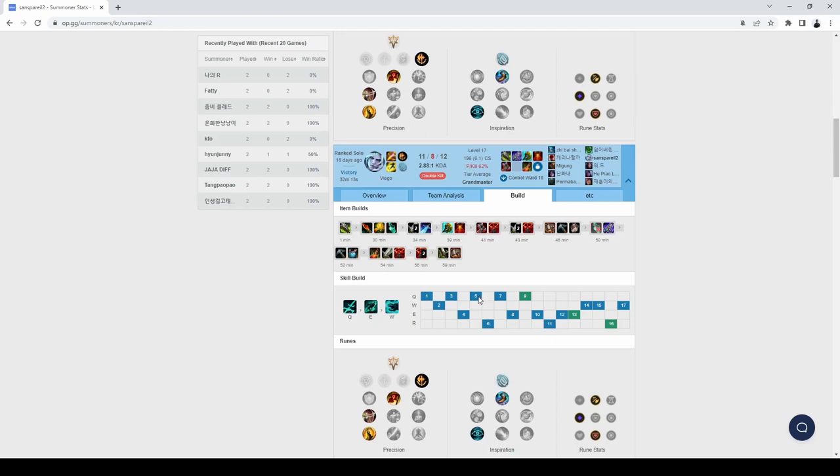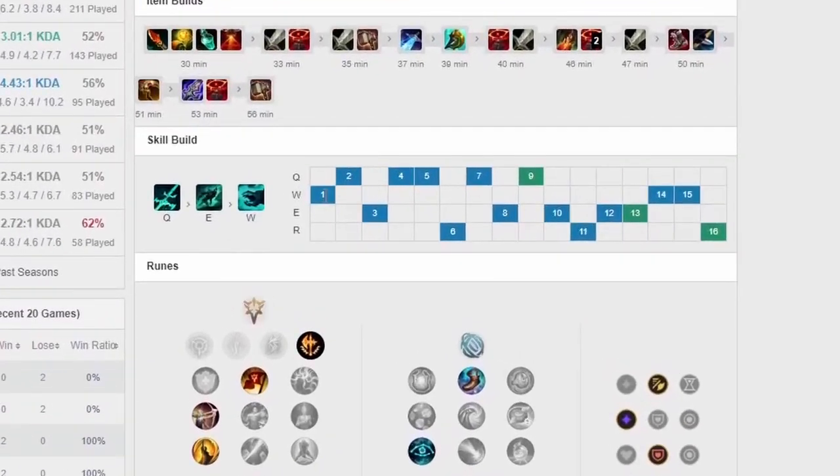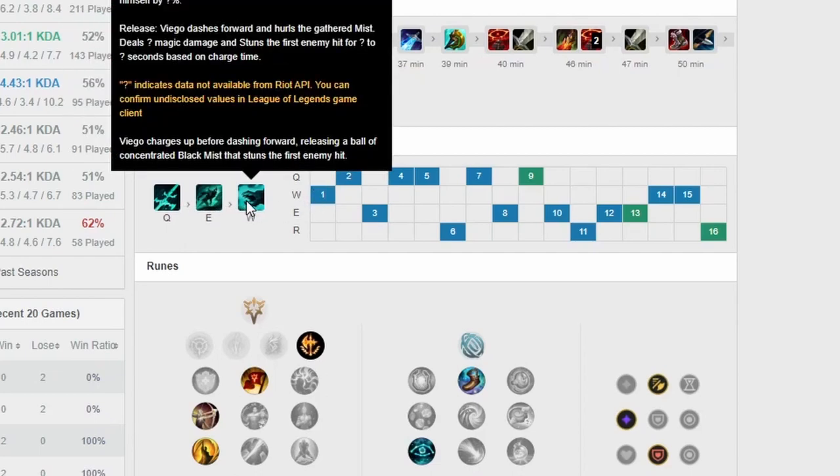Sometimes I start W first, as you can see here. The reason is that leveling W for a level one fight or level one invade is extremely strong because your W is a very long CC — you stun people for a very long time, especially at level one. People don't expect you to level W, and it's also a gap closer.